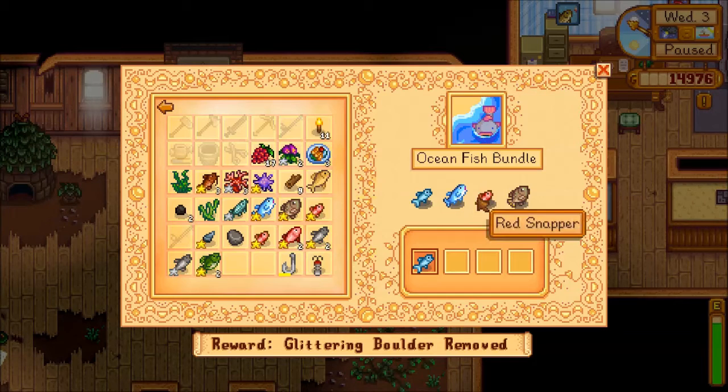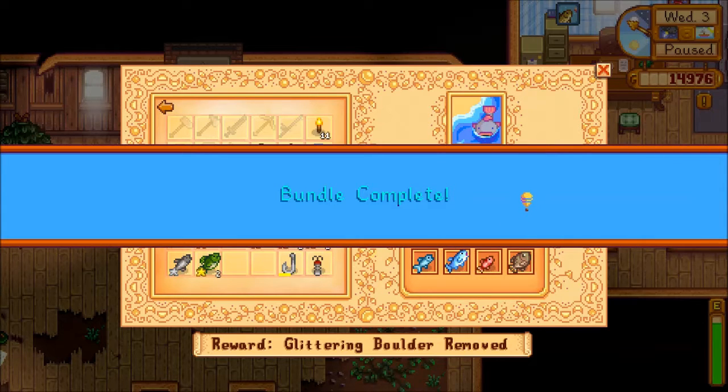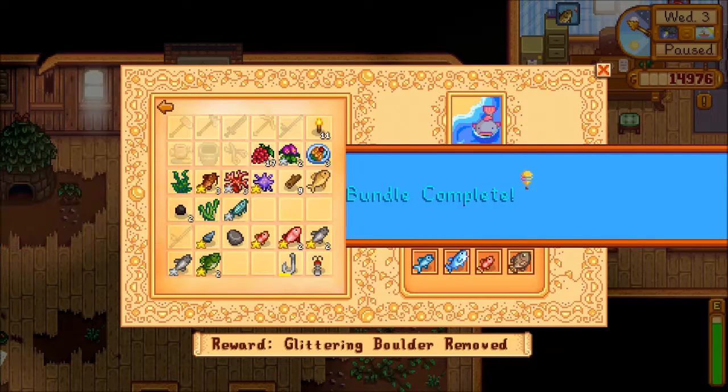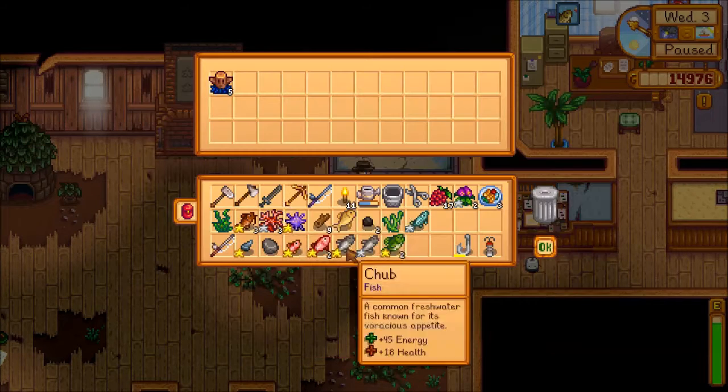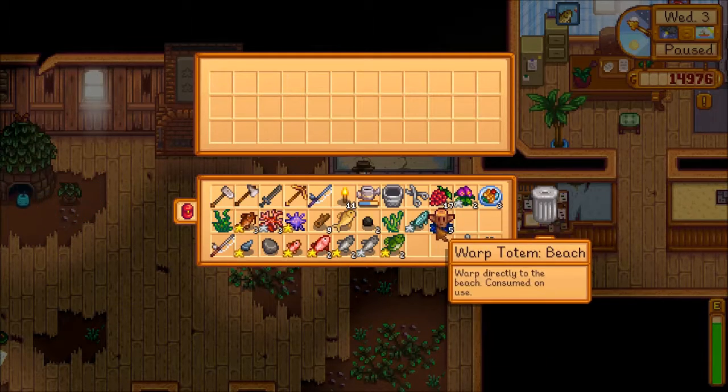It is now time to complete these bundles because I have all the fish. Imagine that — like three of the four fish you catch during the summer. We've got a red snapper, we have a tilapia, so bundle complete! Our reward is five warp totems to the beach — warped directly to the beach, consumed on use.